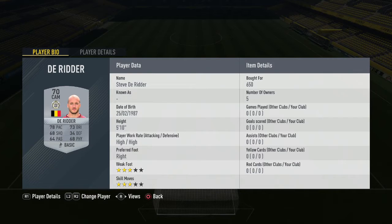Then in the CAM position we have Dilrida — 650 coins for him, so not too expensive whatsoever. And then we move on to the two strikers — we have Huppertz, actually playing as a right mid because another striker would be ridiculously priced, but 550 coins for Huppertz and the required chemistry is still achieved.